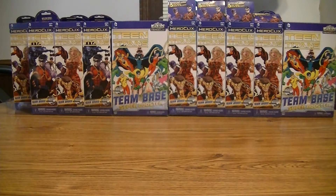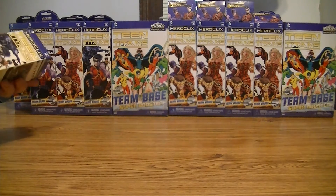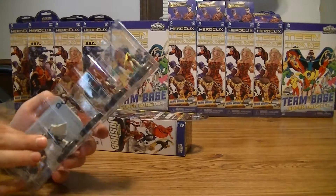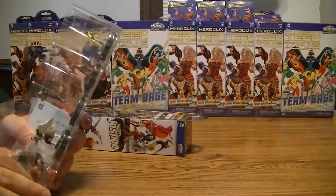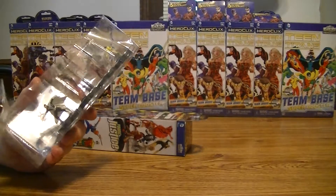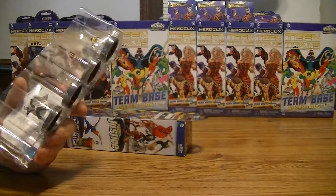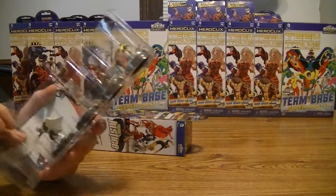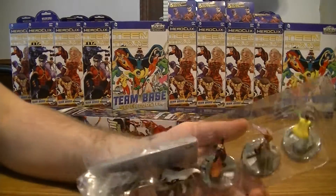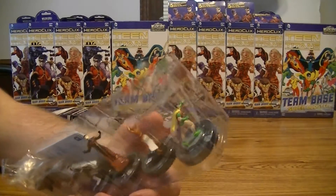We'll just show you guys all the figures we get one at a time, and at the end we'll show you all the figures splayed out. So we get... Grunge, Dr. Light, Superboy, Jinx, and Robin.